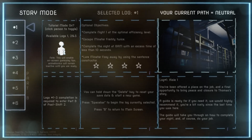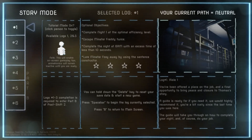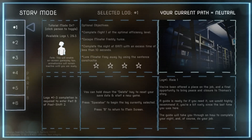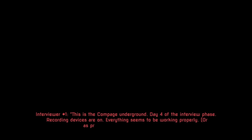How do I start it? I don't know what I'm looking at right now. Oh — part B. So this game is split into two parts, which is kind of interesting. Let's go ahead and begin the night. Press B to return... spacebar — there we go. This is the conference underground, day four of the interview phase. Recording devices are on and everything seems to be working properly, or as properly as they can be, I guess. Current communications are left or night — please stand by for questions.